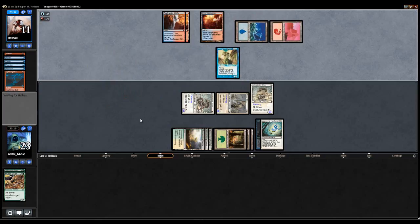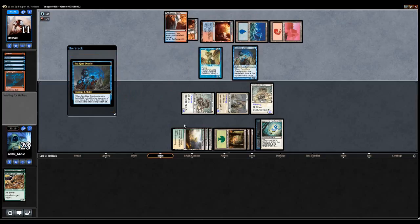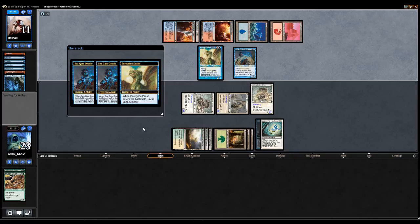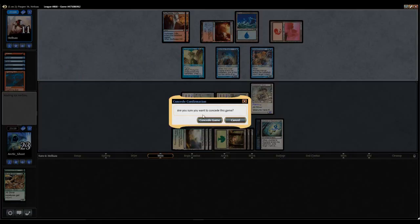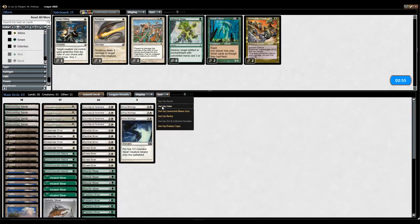It's virtually impossible to beat the Blue-Red Drake deck with this deck. You're just not fast enough. They just have way too many removal spells, and you just don't have enough ways to really draw any cards. My opponent is getting infinite card advantage right now, so I'm gonna pause and come back when they're done. Alright, so my opponent is showing the combo. I'm not gonna make him go through it. I don't really have the patience for that.